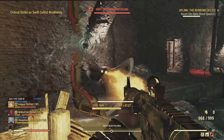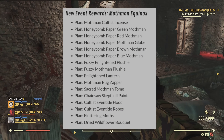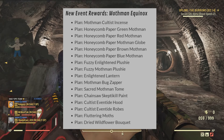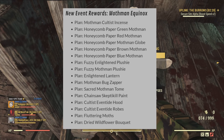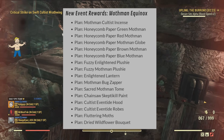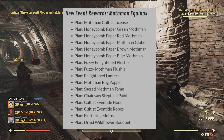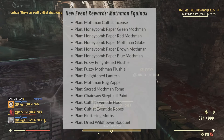The rewards for the Mothman Equinox event are: a Mothman Cultist Incense, a Honeycomb Paper Green Mothman, Red Mothman, Mothman Globe, Brown Mothman, and Blue Mothman. We're also getting a Fuzzy Enlightened Mothman Plushie, an Enlightened Lantern, a Mothman Bug Zapper, a Sacred Mothman Tome, a Chainsaw Skepticill Paint, a Cultist Event Tied Hood and Robes, Fluttering Moss, and a Dried Wildflower Bouquet. That bug zapper really intrigues me.